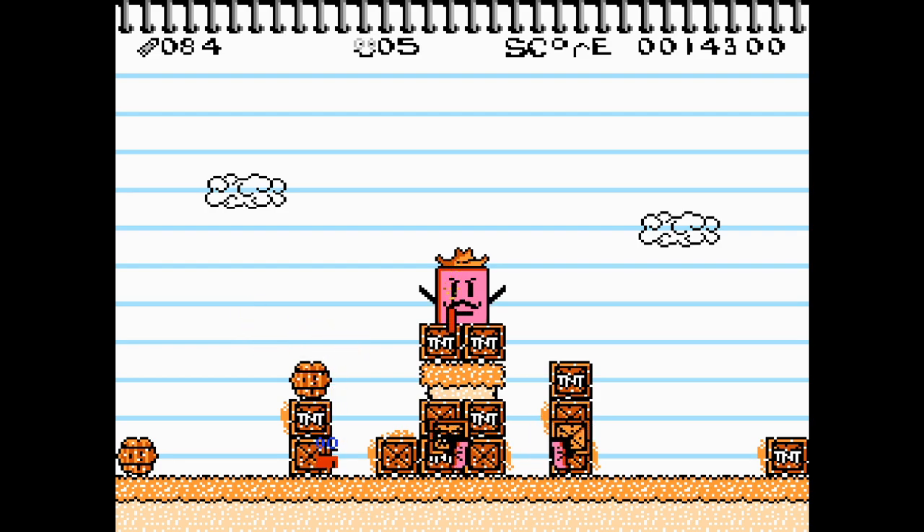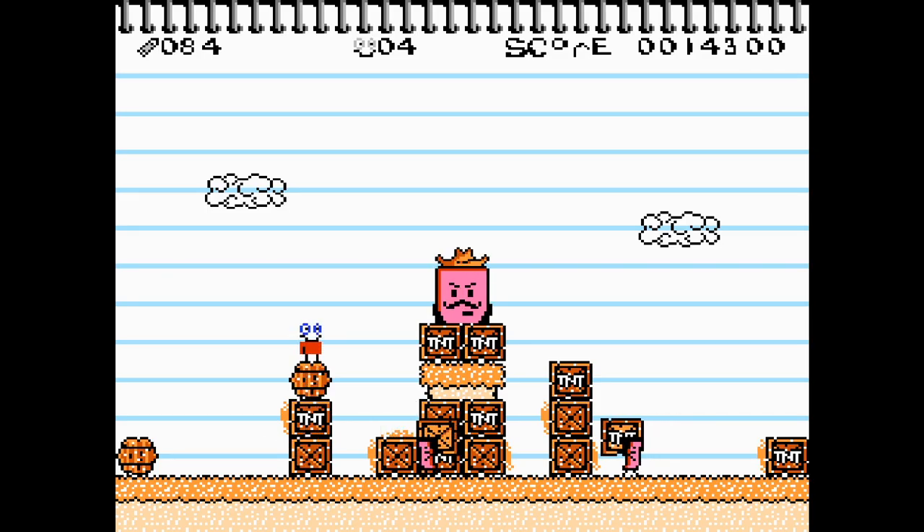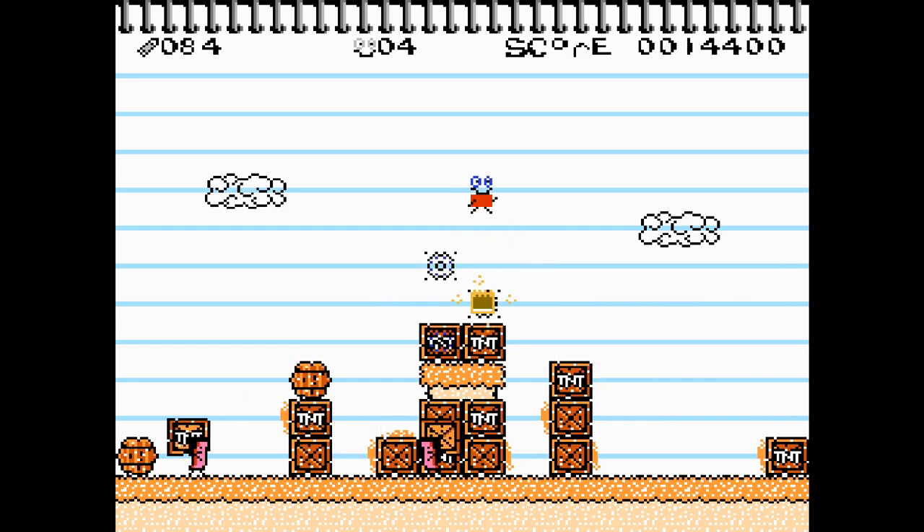Boss fight! I guess we just jump on his head like the others. He dynamited me, you jerk! Throw out a dynamite, then we'll jump on his head. He's unpredictable. Boom! It's like Wild West Eraser Guy — he's got a cowboy hat. This is legit Wild West cowboy eraser guy.